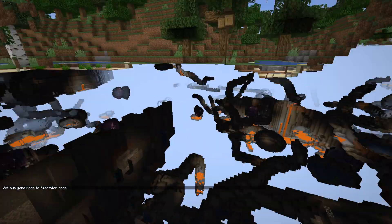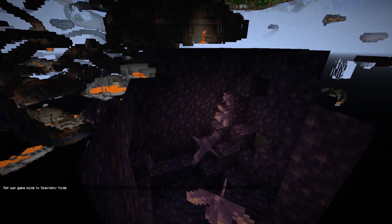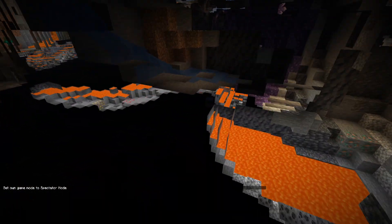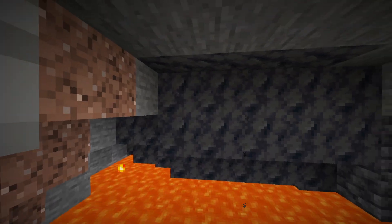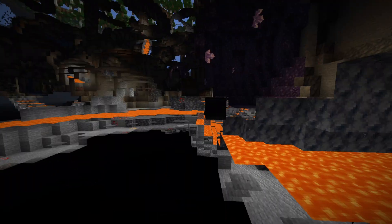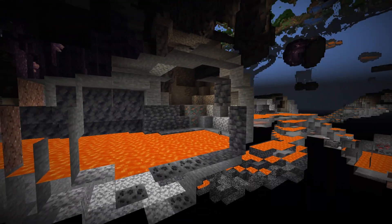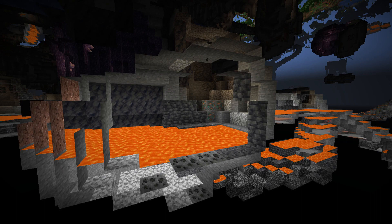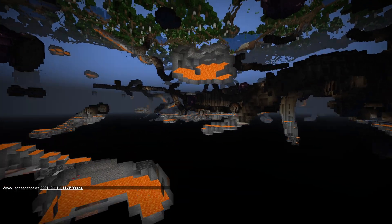All of those features involving world generation have been turned off. The only things we still have are the geodes, and as I said, the tuff and blackstone generations still occur down here. The reasoning for this is that they still want to have all of these blocks available to us in the summer release, so these are still going to be available.